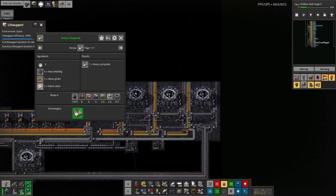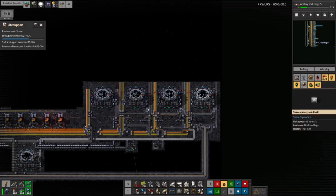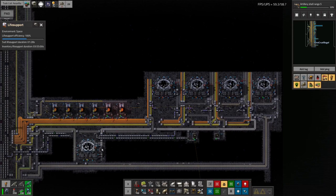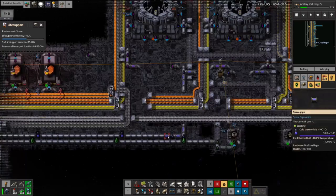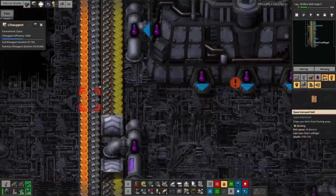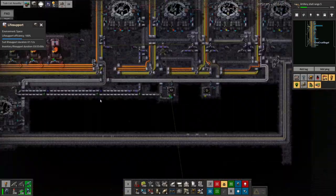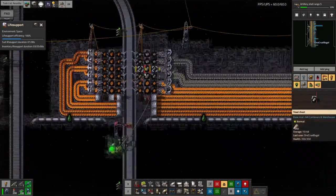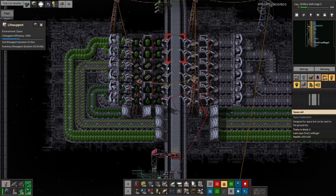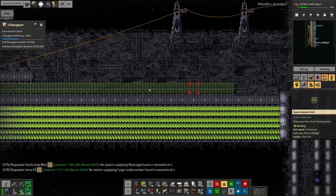The tier four material science pack requires heavy composites, which are more complicated - they need iridium plate and heavy girder, but they also take heat shielding. I had a few choices: bring in the heat shield tiles ready-made, bring in all the ingredients to build the tiles and composites on-site, or bring in the heavy composites pre-made from somewhere else. I went for the third option and I'm just shipping them in by train, which keeps this system over here neat, compact, and tidy.